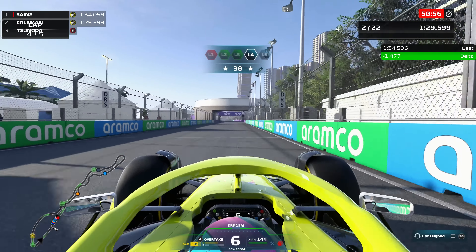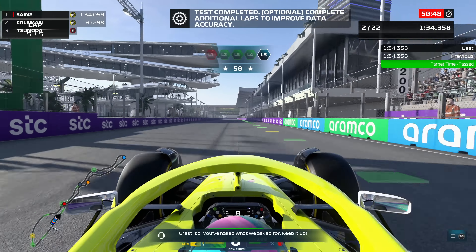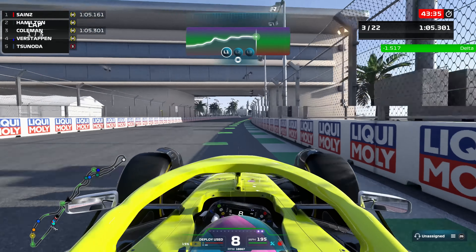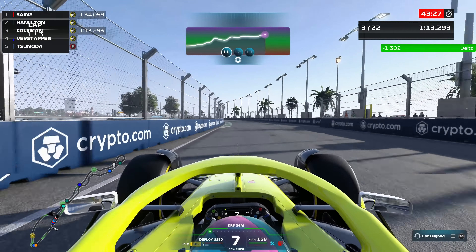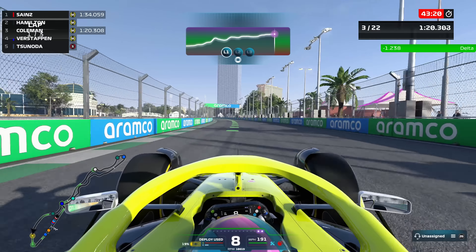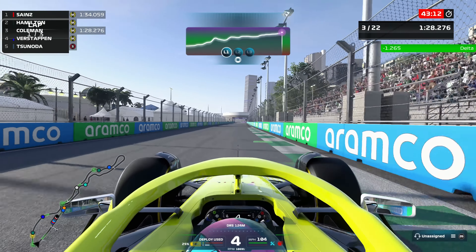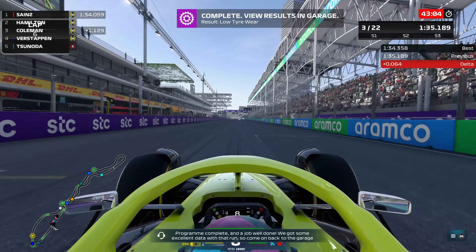In previous games I tend to do 10 races and then stop, but I would love to do a season and then more seasons. So maybe I did damage the wing there. Anyway, expected fuel usage around 2.04 is actually 2.11 - car repairs have set us back a little, that's quite a difference. But I'm being slightly kinder on the tyres, so not all bad. I'm not sure what this metric is - maybe it's tyre wear. We need to find out. Looks like I'm doing fairly well, we're up on the time. Program complete and a job well done.